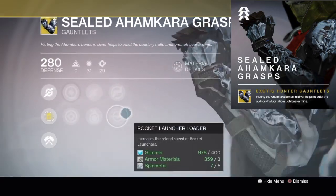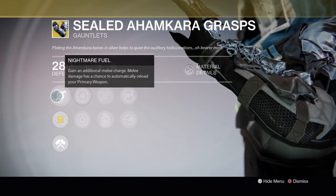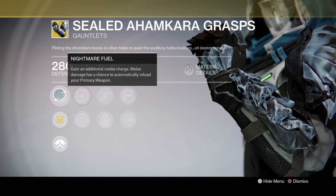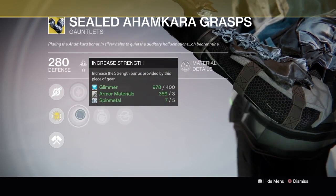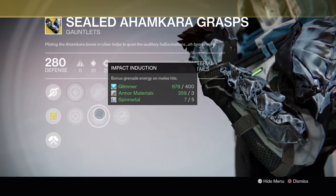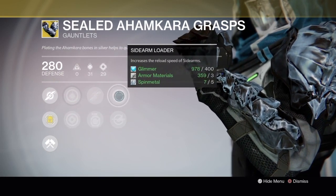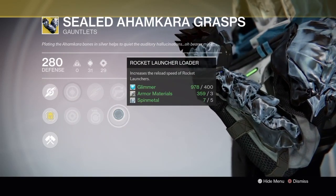Next, he has the Hunter Gauntlet, Sealed Ahamkara Grasp. First, you get an additional melee charge, and melee damage has a chance to automatically reload your primary weapon. Increased Discipline, Increased Strength. Then we have Switchblade, which decreases melee attack cooldown time. And we have Impact Induction, which is bonus grenade energy on melee hits. Then we have Sidearm Loader, which increases the reload speed of sidearms, and then the Rocket Launcher Loader.